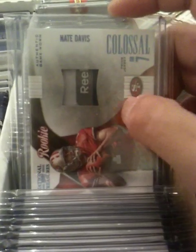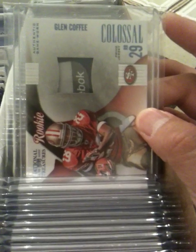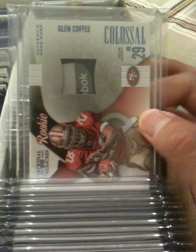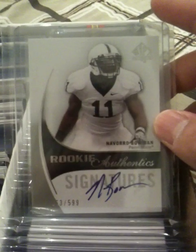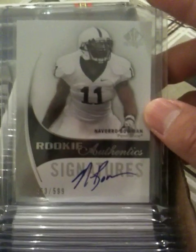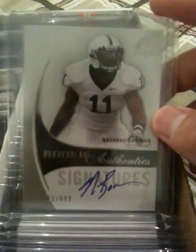Here's a Glenn Coffee Reebok tag patch out of 50 — this one's from CardTrader111, and this one's from FrogBungo. Here's a NaVorro Bowman rookie autograph — a very, very beautiful autograph. Very nice card, very clean, out of 599. My girlfriend picked this one up for me for my PC.